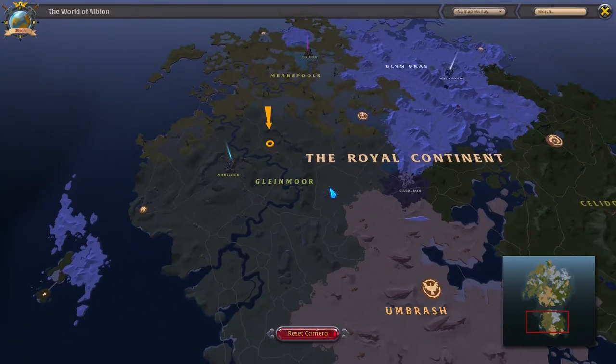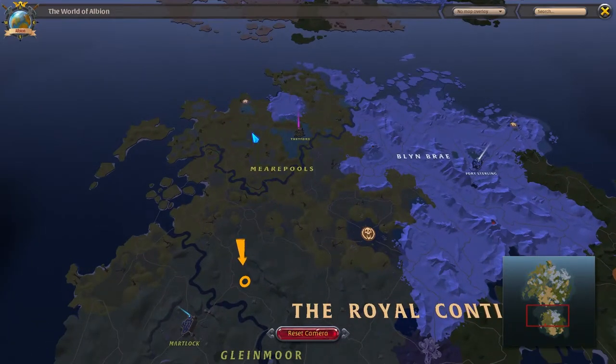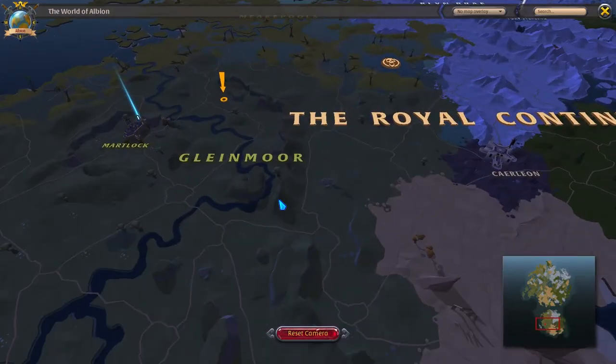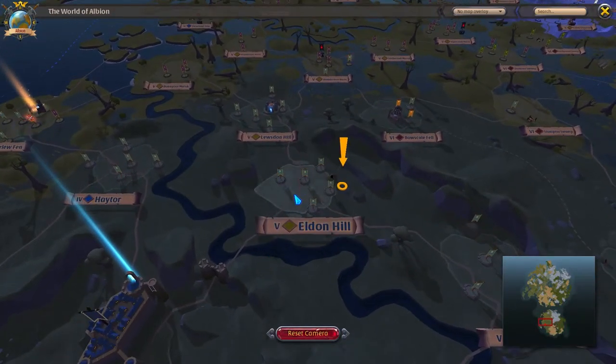If you pull up your world map, you're gonna be able to find trees in this green area around Martlock. You're gonna find them in the swampy area around Thetford, and of course you'll be able to find them in the forest around Limhurst. Now specifically for tier 5 cedar trees, you need to be in at least a tier 5 zone.